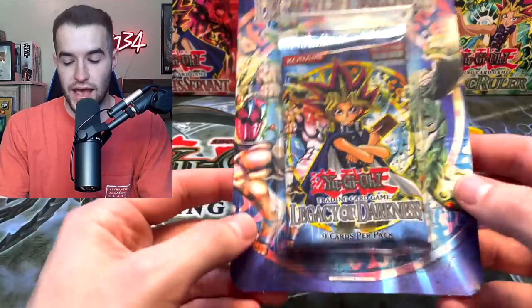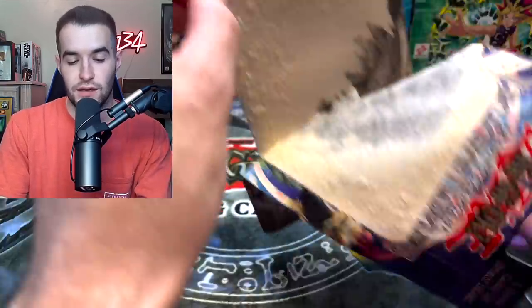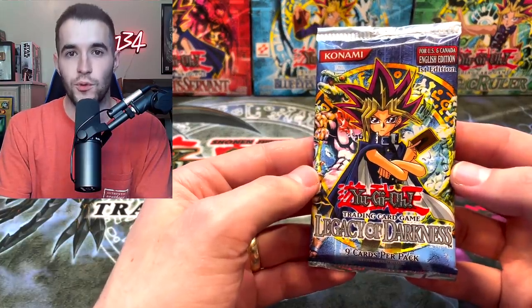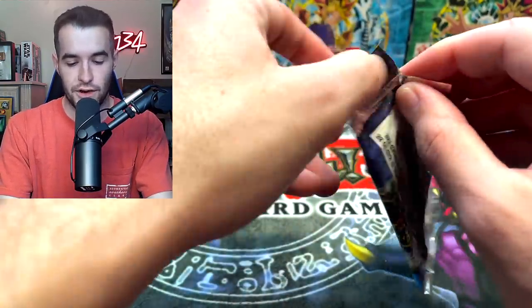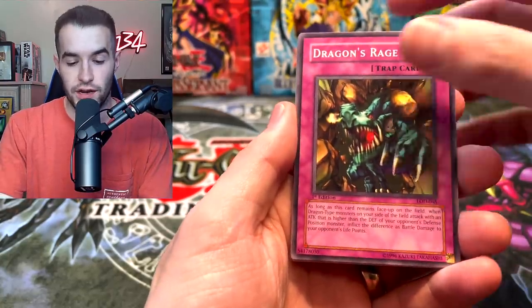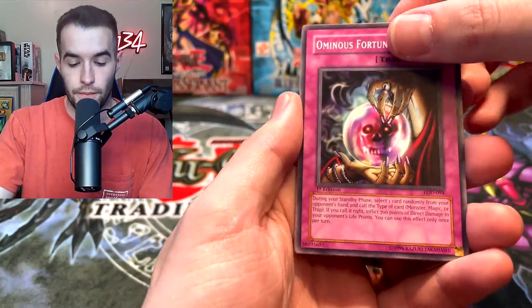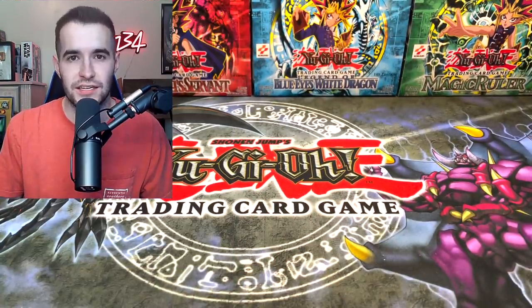And the final pack that we have - a Legacy of Darkness First Edition Blister. What can we pull? This is going to hurt guys - turn away if you like sealed product. First Edition Legacy of Darkness. We could pull the Injection Fairy Lily First Edition Secret Rare - let's get into this. We have to be careful - these are from 2003 First Edition cards. We have a Dragon's Rage, Ryu Kishin Clown. Shout out to TomatoJews for this epic video. Heart of Clearwater, Ominous Fortune Telling. The Warrior Returning Alive, Fiend Comedian, Wolf Axe Weider, the Secret of the Bandit, and the Hunter of Seven Weapons. No foil - that's okay. That was so much fun to open. Thanks again to TomatoJews for that epic video.